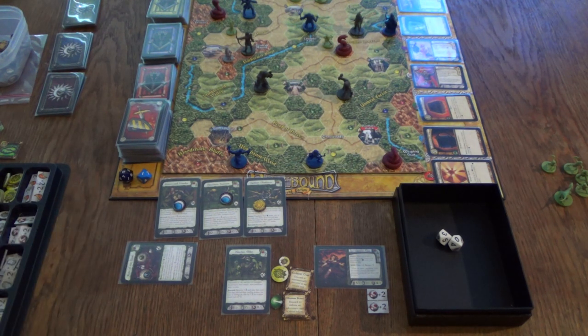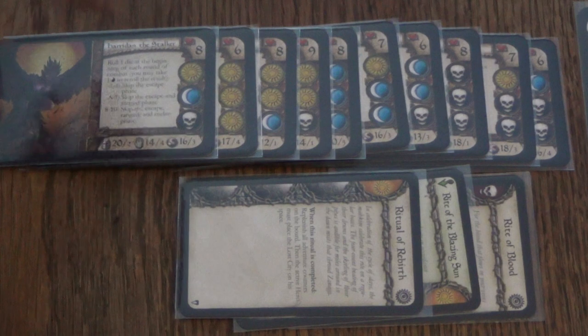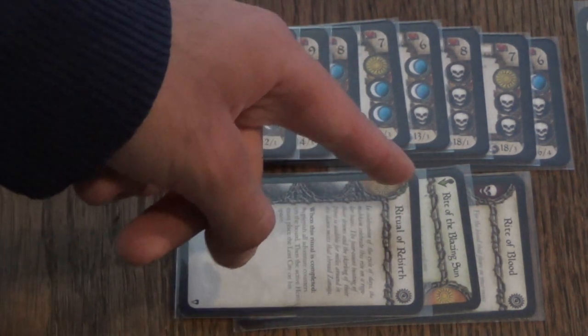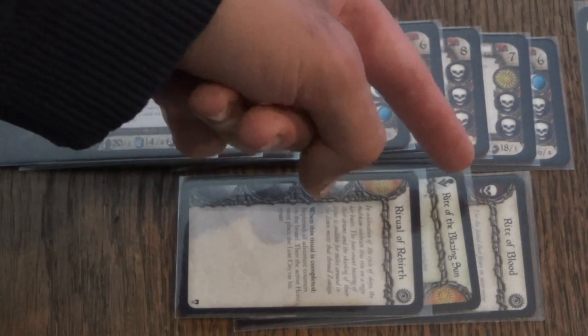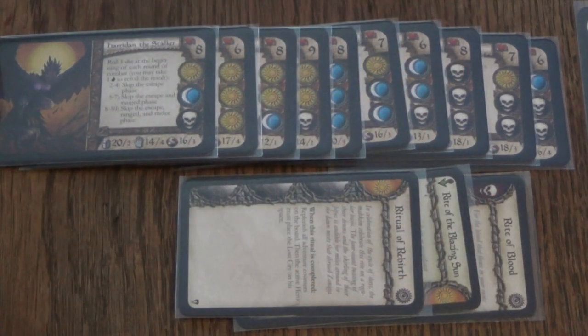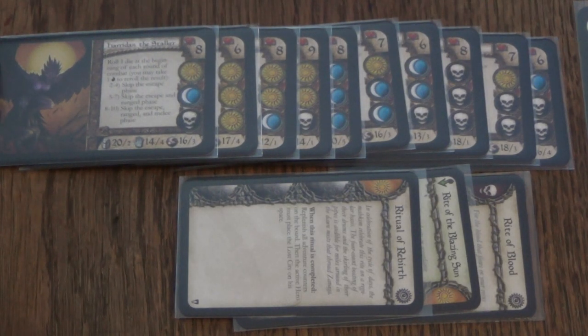First, we place this sun token on the last of the 3 rituals, completing it — this resolves the Ritual of Rebirth. As I said, I don't think this triggers anything before awakening the god, so nothing happens. We place this next to the god stack and now we have 3 rituals there — so I have to awaken one of the gods. I'll take a closer look at the god card stack now.